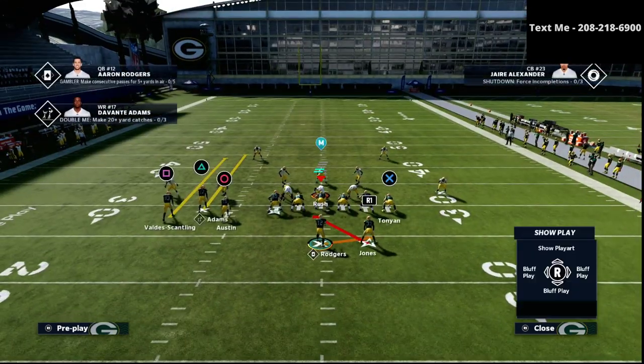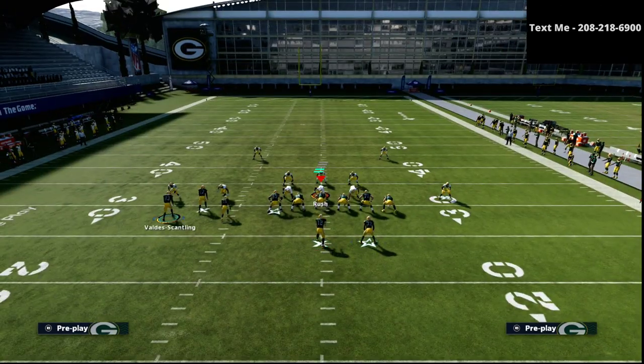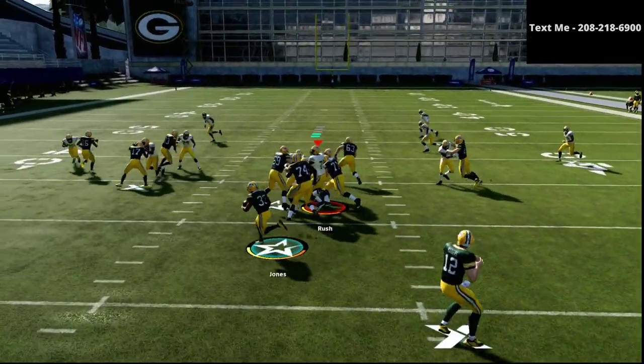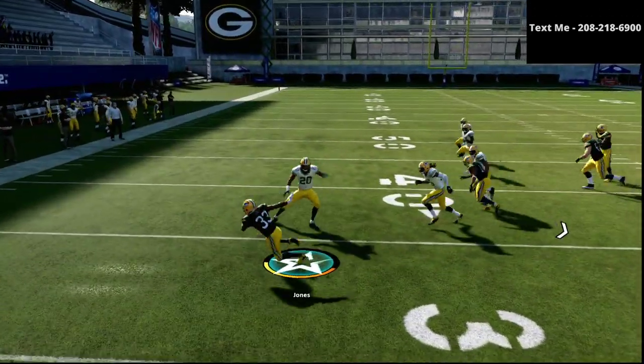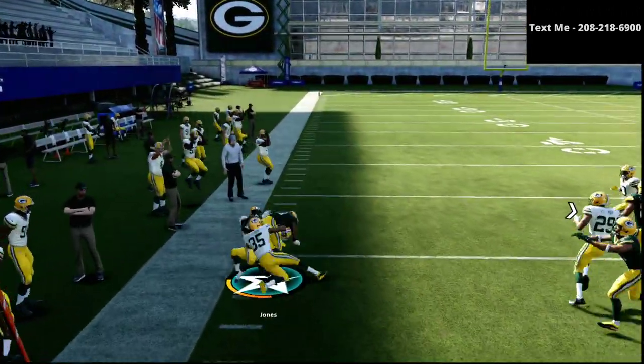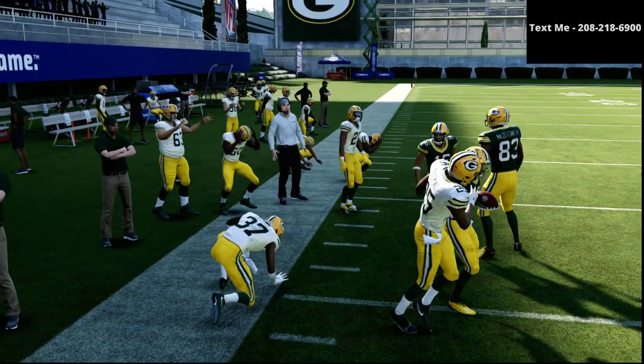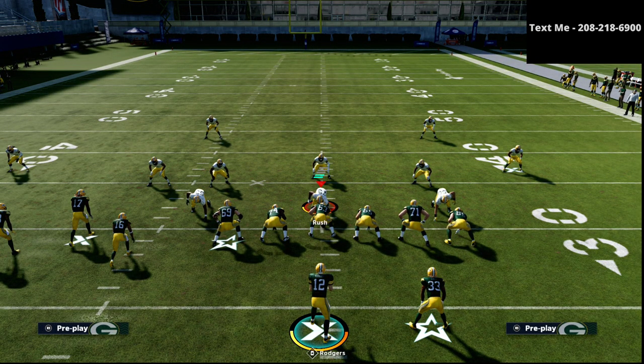In a situation where you see they're pinching everybody in, inside zone is all about reading and reacting. You can get all the way outside, do a quick little double juke, and have about 15 to 20 yards. Those are three different ways — three different situations — in which you can run this play against the most popular defenses: the 3-3-5, the 3-3-5 wide, the big nickel over G, and nickel normal. All of it plays out very similarly.